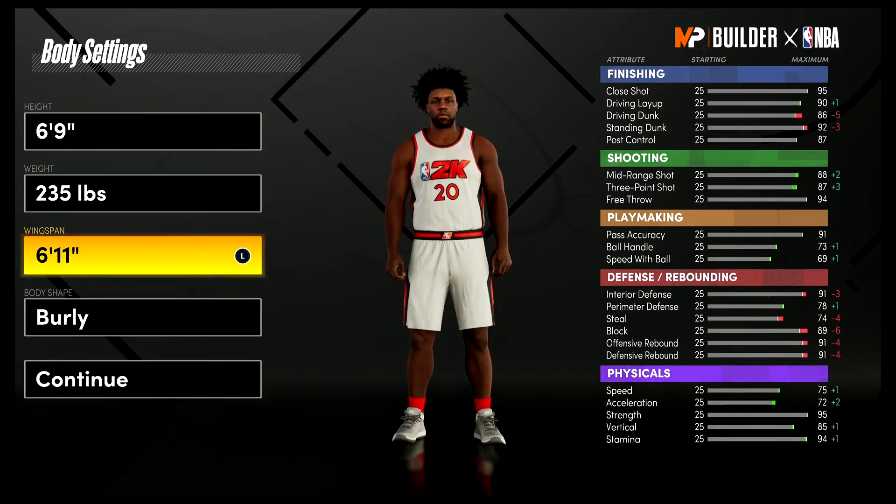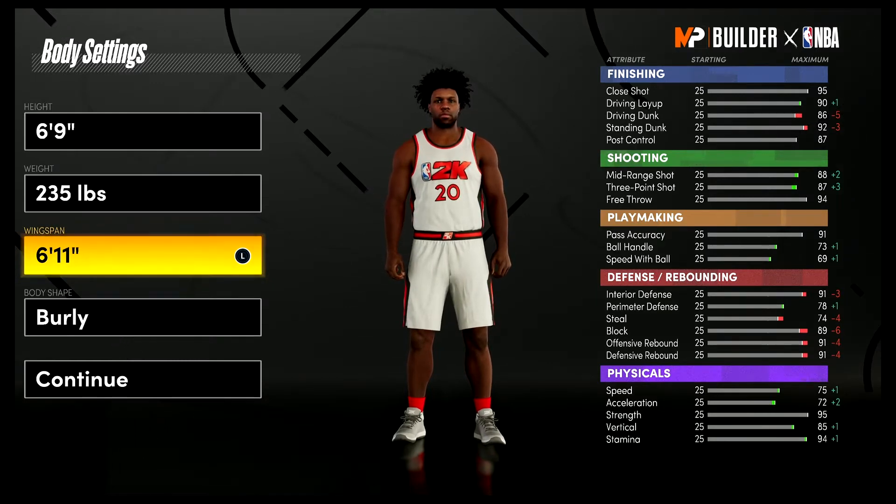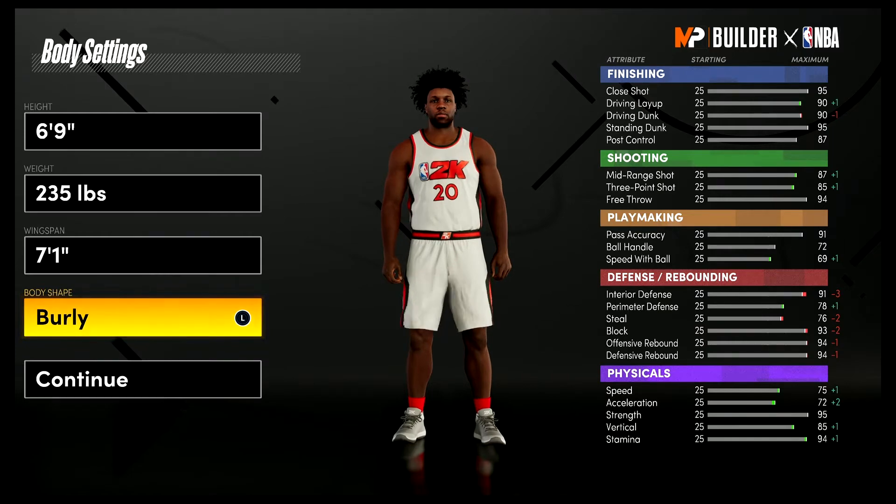He actually has a 6'11" wingspan, but that 6'11" wingspan doesn't give a high enough dunk — the dunk ratings are too low at 6'11" — so that's why we're gonna go with 7'1". Body shape doesn't really matter; I'm just gonna go with fine.